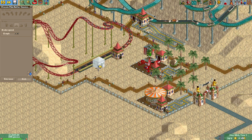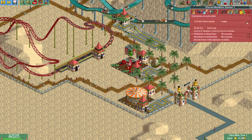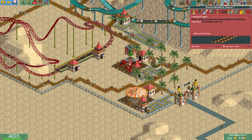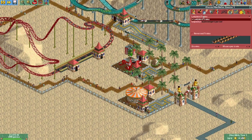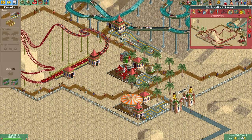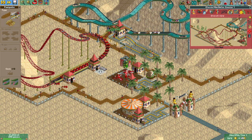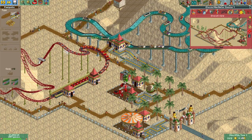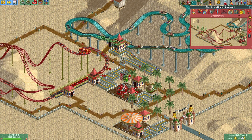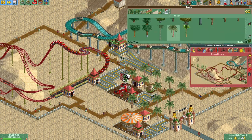Look at these derpy ladybird trains — the default colors are purple and red. Let's let that test and connect our paths up here. I have a wasted space I must fill with a palm tree.